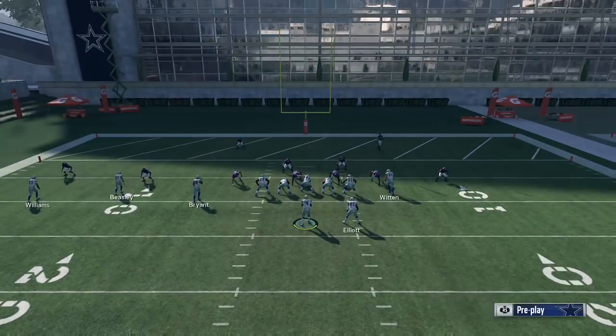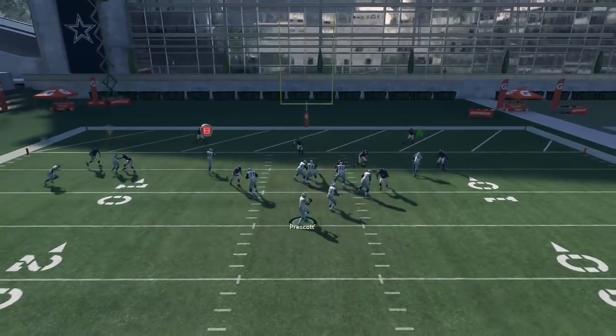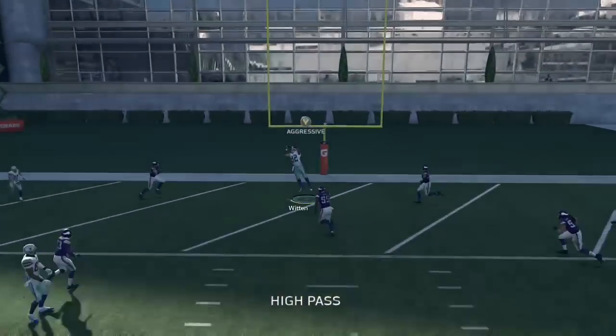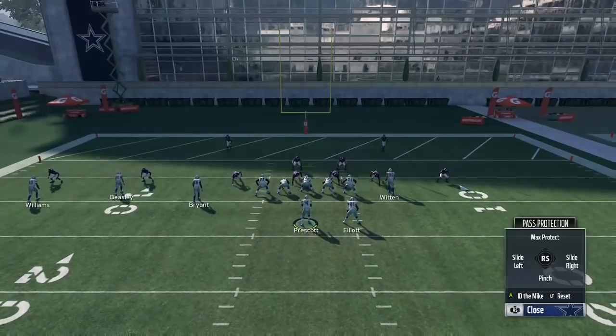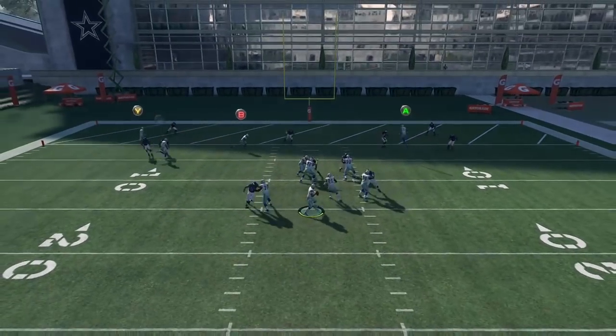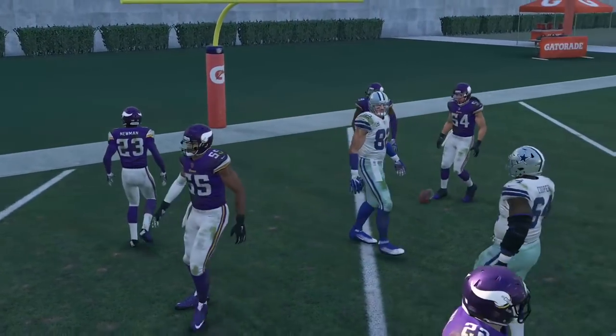Now I'll show you against Tampa 2 with the same setup. A lot of people drop their middle linebacker back into a deep third in Tampa 2, but in the red zone they typically don't because they don't think they have to worry about getting beat deep over the middle when you're at the 7 yard line. Most people running Tampa 2 are either going to be blitzing or leave it stock and user the middle. Same thing happens — Witten gets even more wide open over the middle. The middle linebacker doesn't drop back and gets distracted by the underneath in route by Dez Bryant. Against Tampa 2, if your opponent is running that in the red zone, this is going to be money literally every single time.